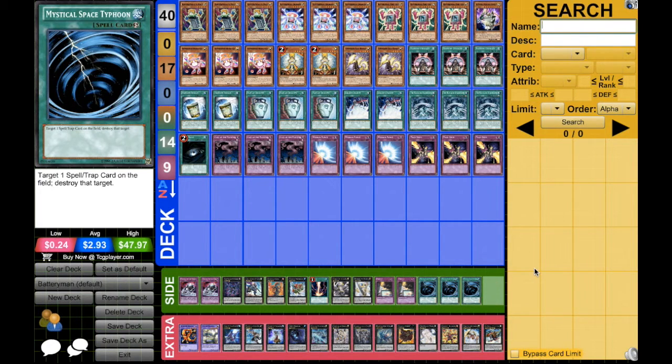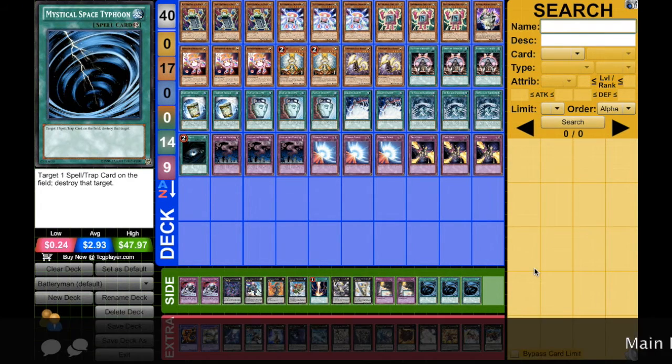The deck is super inexpensive — the main deck itself came to a total of $32.53, so you could build the whole main deck for under $40, which is pretty good. The extra deck came to a total of $59.49, so your extra deck is essentially double the cost of your main deck.